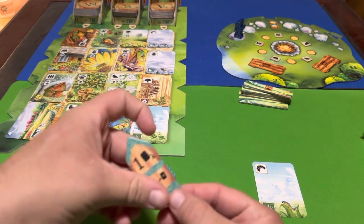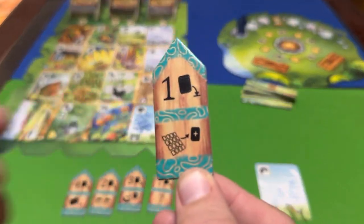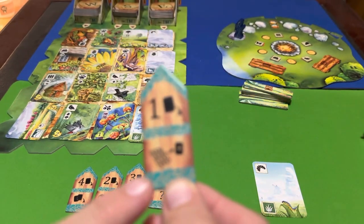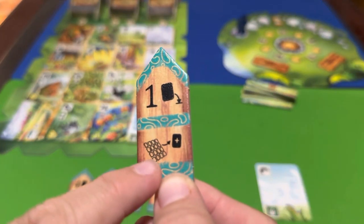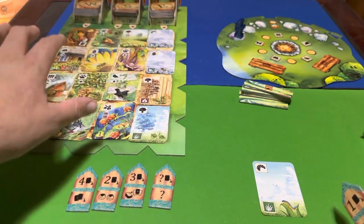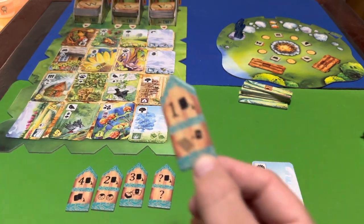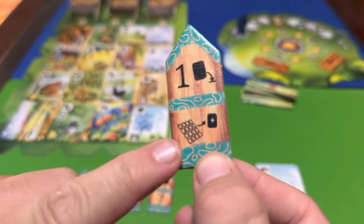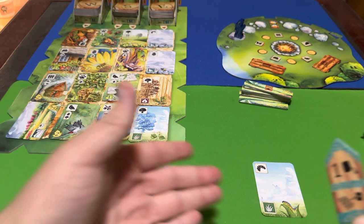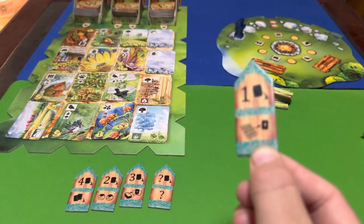When you place this token at the campfire using this icon, you get to take any one card from the entire tableau — whatever card you want. However, if you take this action you cannot play a card into your meadow for points. That's the downside to using that action.